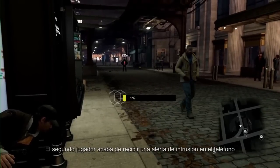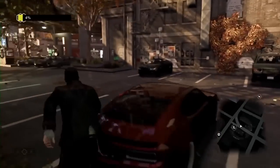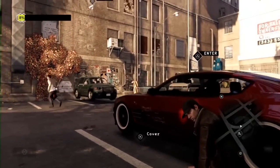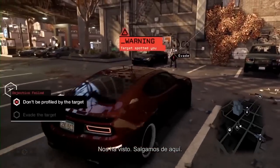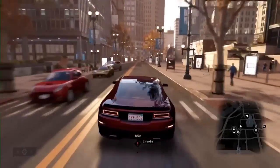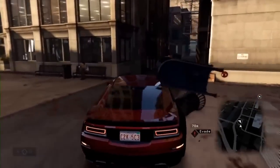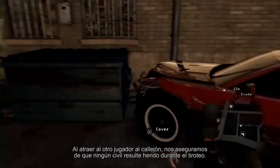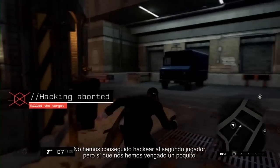The second player has just been alerted that a breach has occurred on his phone. He's trying to find us using his profiler. He's dangerously close — let's hide in the car. We're spotted, let's get out of there. Let's set up an ambush right here. By dragging the other player back into the alley, we make sure no civilians get hurt during the firefight. We didn't succeed in hacking the second player, but we did get a little bit of revenge.